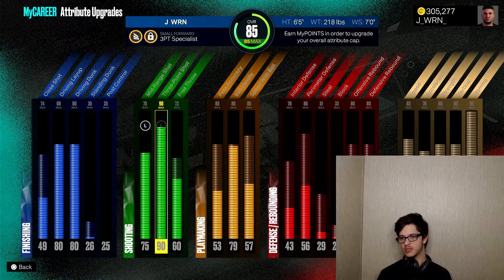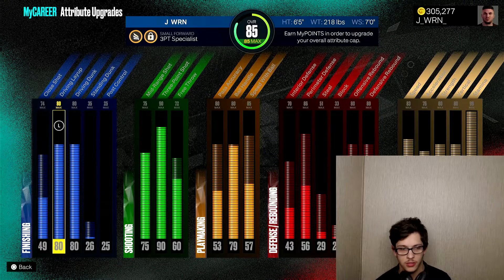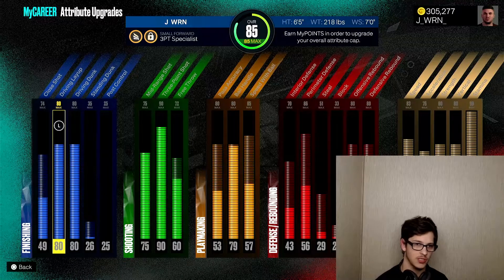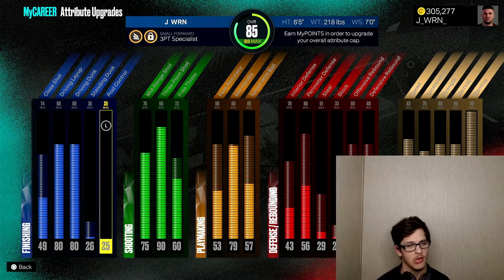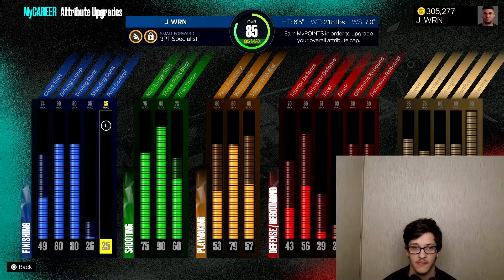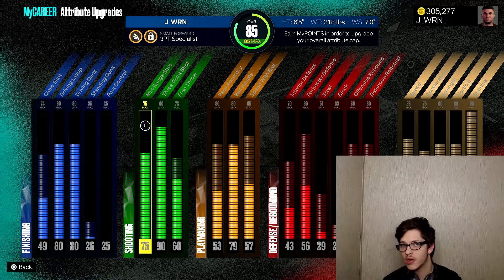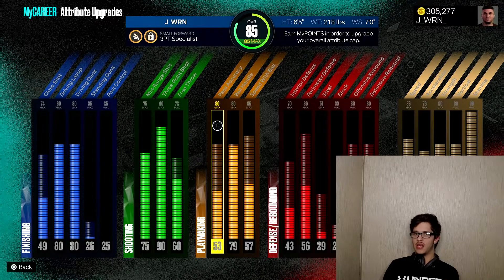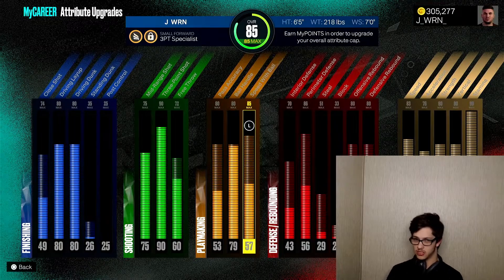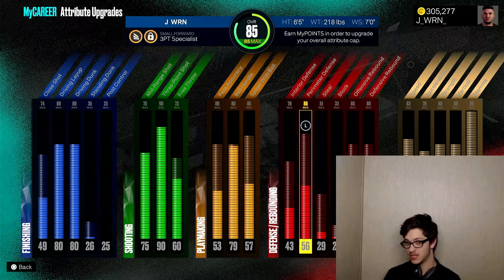I'll show you what I have — not everything is maxed out yet. My driving layups are maxed out at 80, my driving dunks maxed out at 80. Standing dunk and post control don't really matter for my position. My build is six-foot-five small forward, seven-foot wingspan, 218 pounds. My mid-range goes up to 75, my three-point goes up to 90, my free throw goes up to 72. Pass accuracy goes up to 80, ball handle up to 80, speed with ball up to 85, interior defense up to 70, perimeter defense up to 86.